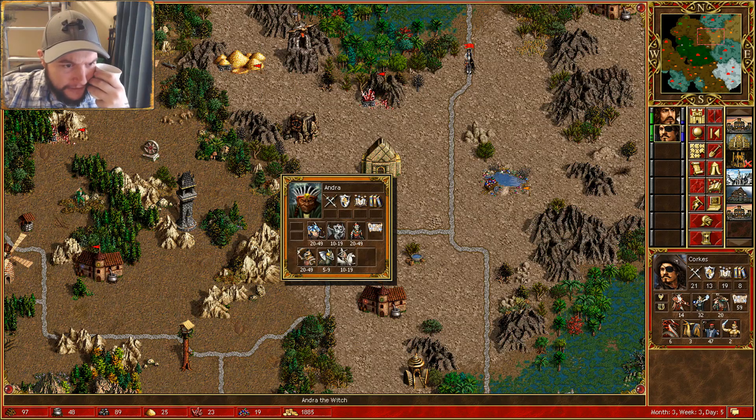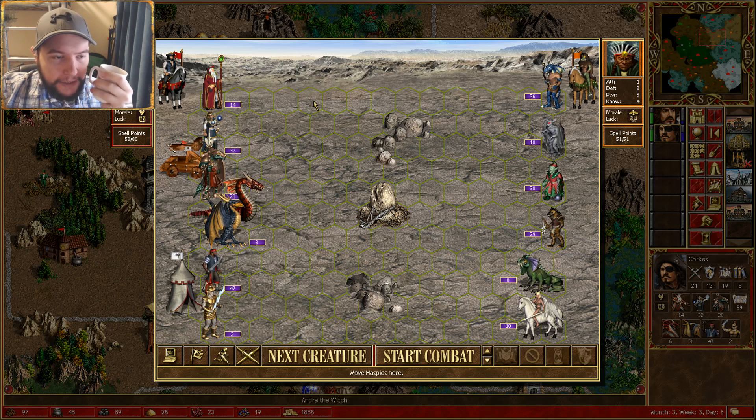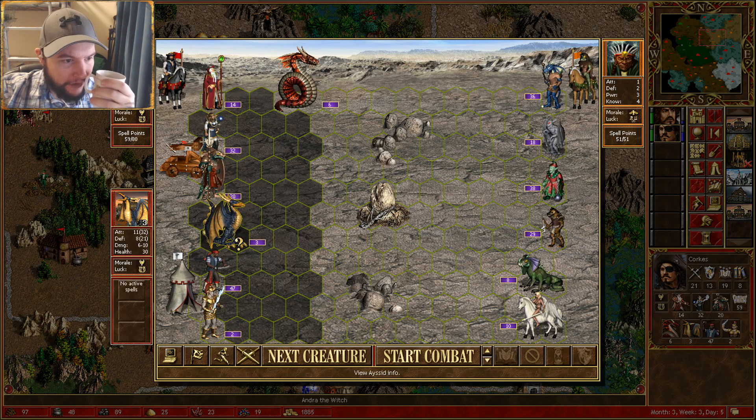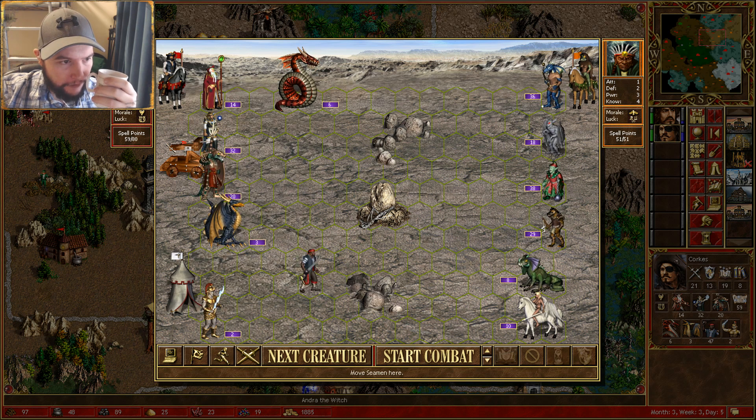Corks will be able to take on this orange player, no problem. The half-bits will attack that — there are only three of them, so it's pretty bad, we'll leave them. He's going to go forward.